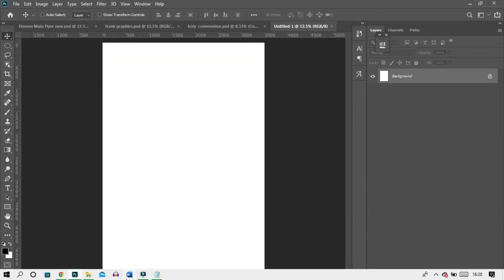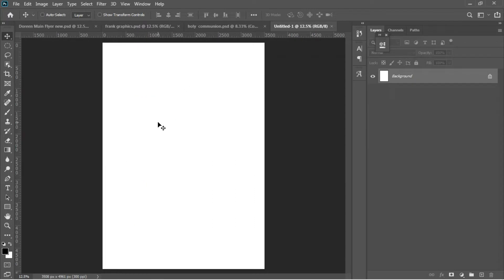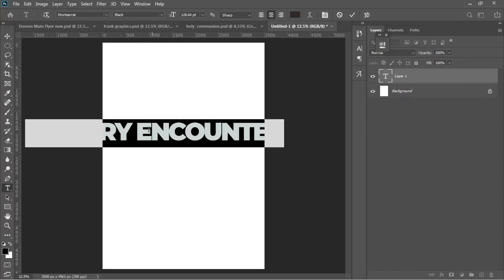I have already set my text and everything here, so I'll start with 'Victory Encounter'. I'll select everything, Ctrl+C to copy it, then hit T — that's the shortcut key for the Text tool — left-click to activate it, and then Ctrl+V to paste what I've copied for my text.